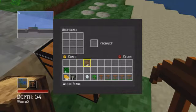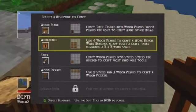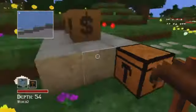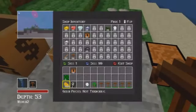Now hit Y to go into craft, and go to where it says workbench. Hit A again and do the same thing - keep pressing until you've crafted everything you can. I got 46 workbenches.